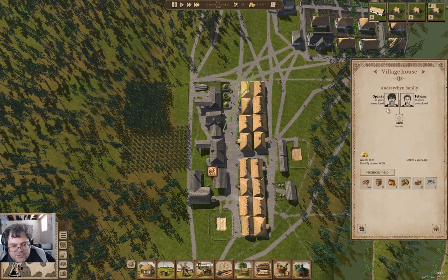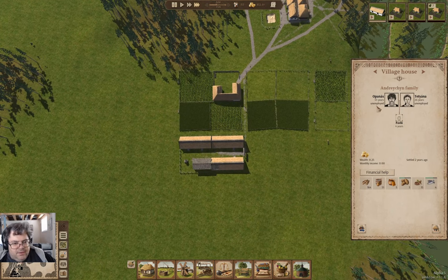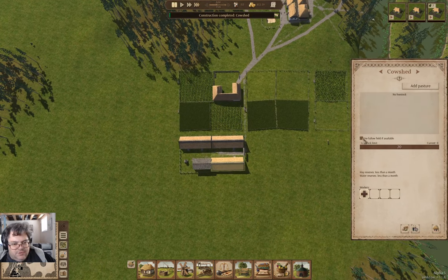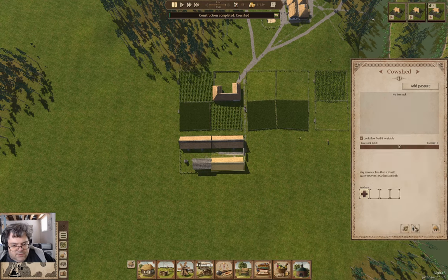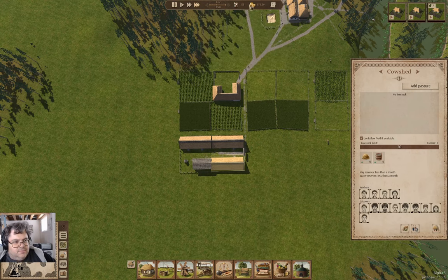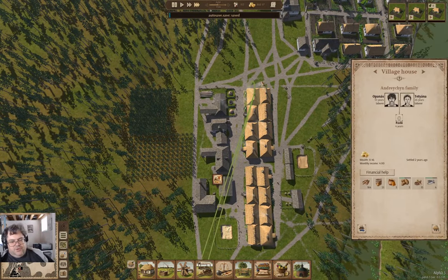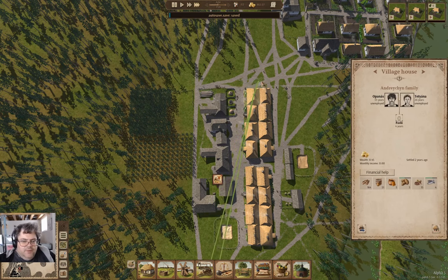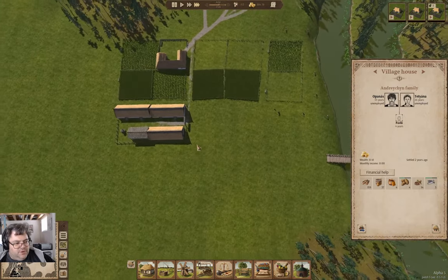Tetiana is still unemployed. So over here we're going to use fallow field, we're going to go in here and we're going to do this — hire. Now they're both laborers. They're unemployed again. So we've got too many people looking for work.